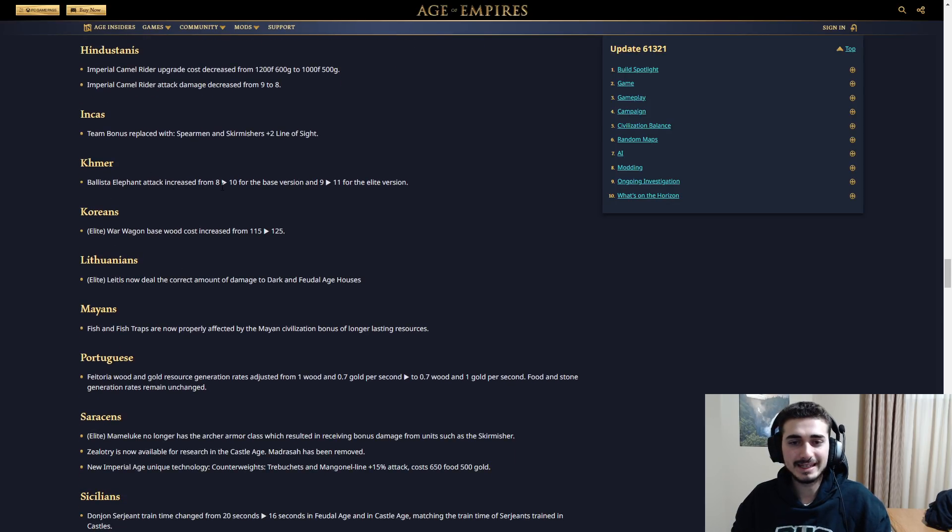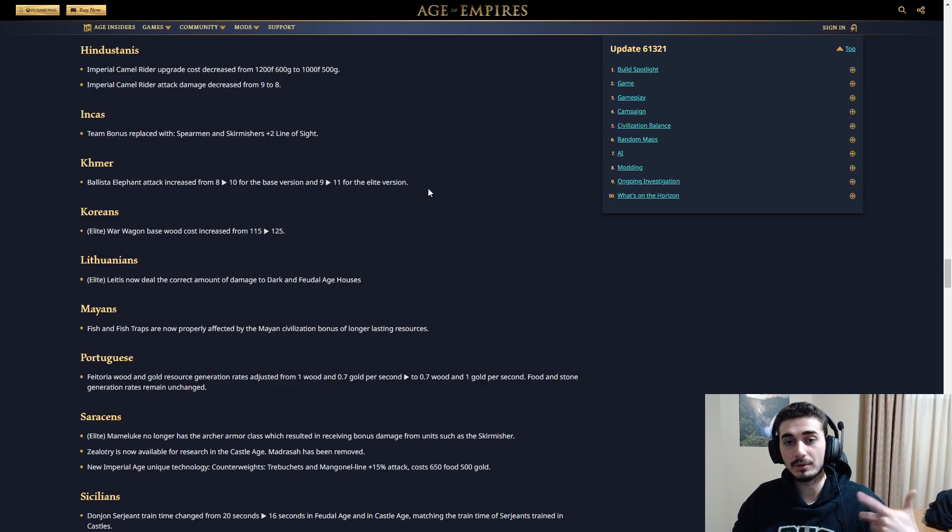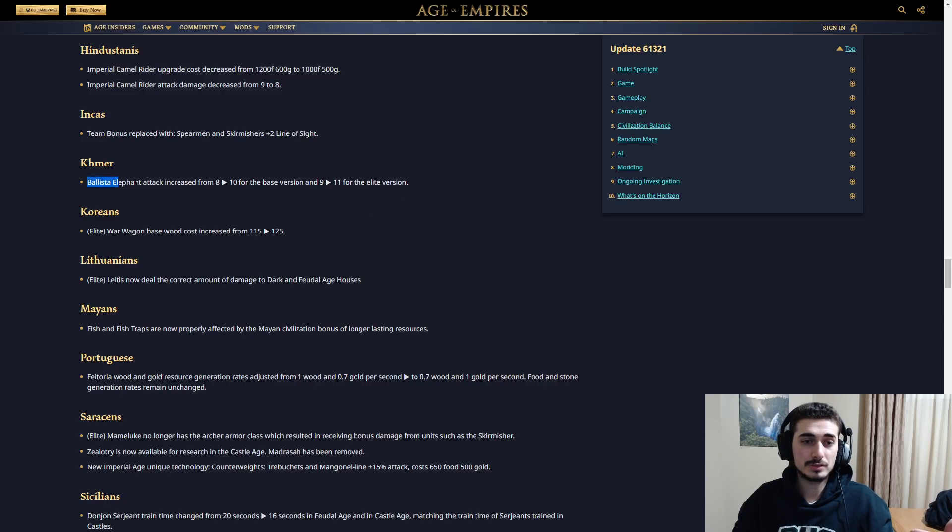For Khmer: Ballista Elephant attack increased from 8 to 10 for the base version and 9 to 11 for the elite version. I highly disagree with this — that unit is going to be absolutely insane. They were already really strong when massed, and that's the thing: this unit was hard to get to, but when you did get there it was super strong. Giving it two attack feels like too much — I would love to see just plus one attack. Khmer are already insane, so giving them a buff just to see their unique unit used more is not something I'm a fan of at all.